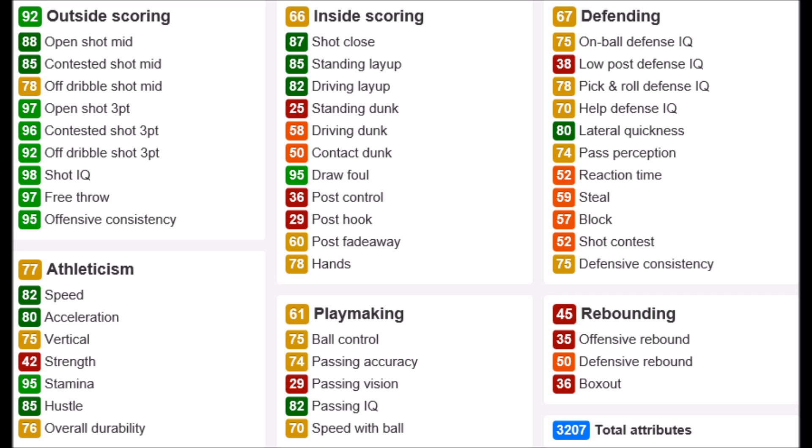This card's defense is definitely not the best but at least he's got an 80 lateral quickness. He's not gonna get that many steals or blocks, and his shot contest is 52 which is honestly pretty bad. But this card makes up for it on offense. I suggest not putting this card at power forward because his rebounding is pretty horrible. I would just leave him at the small forward position, maybe even put him at shooting guard if you don't have one.